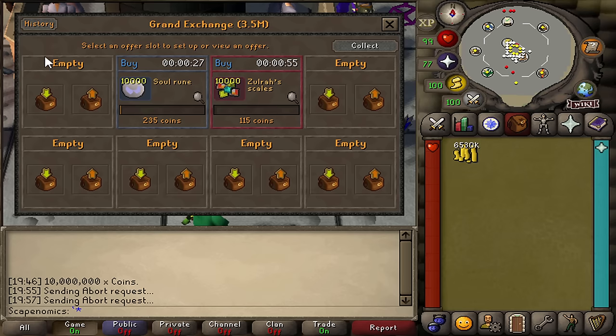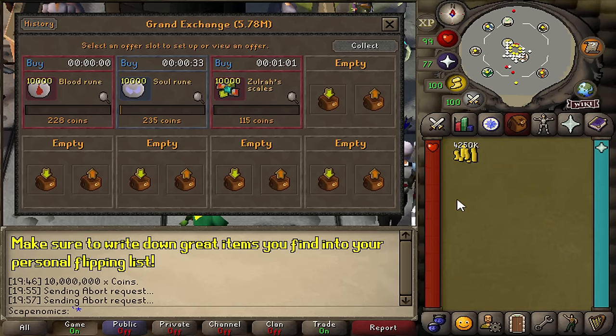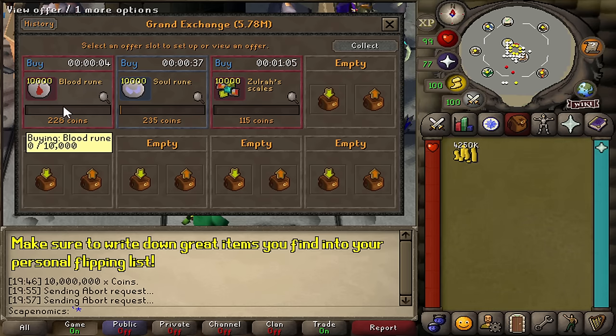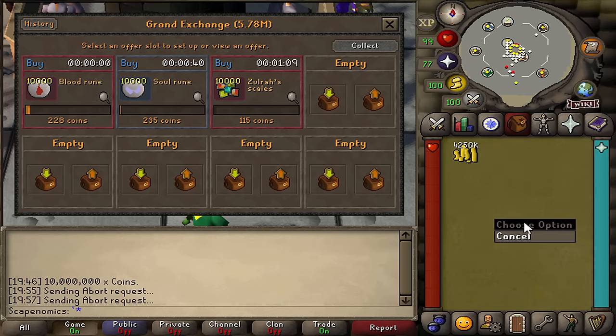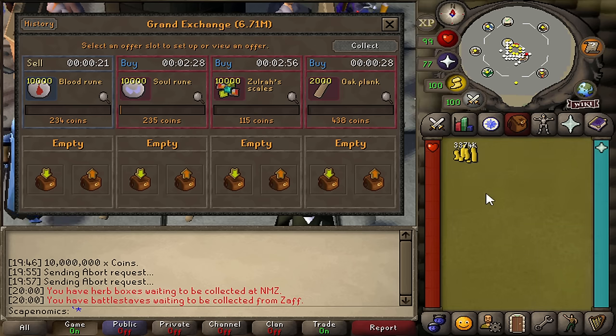One thing I recommend: if an item works out really well and you can still flip more of it, why not go back and flip a lot more? We're going to go back and list another 10,000 blood runes for 228 GP and try to sell them for 233 or maybe even 234-235 GP considering how fast they sold last time. Typically let a high-volume flip sit for around 5-6 minutes. If it doesn't start to buy, I'll adjust prices a little bit, because with high-volume flipping you want to flip a lot of volume — that's how you generate profit. You don't want your cash stack sitting idle.